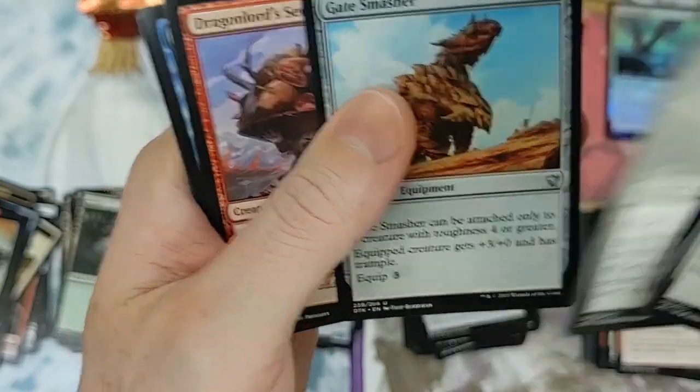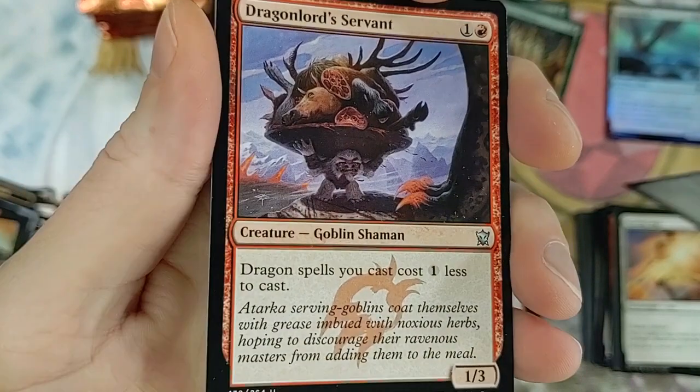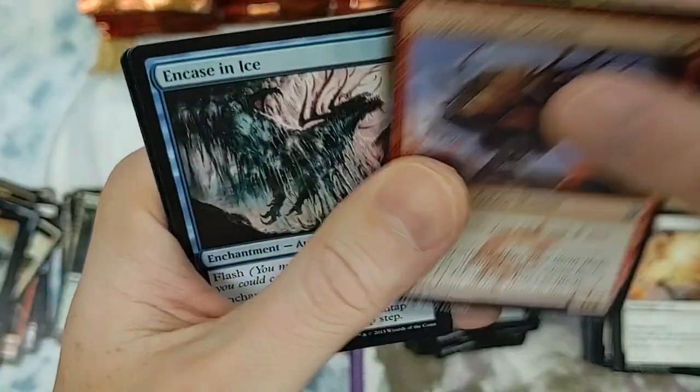Gate Smasher - that's right, followed by a dragon. Draconic Disciple - worth a little something, we'll take it. Dragon spells you cast cost one less to cast - not bad.